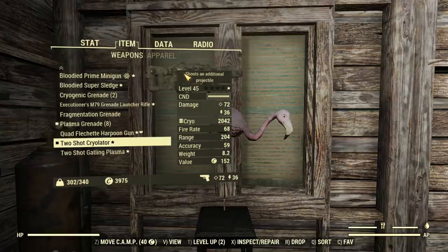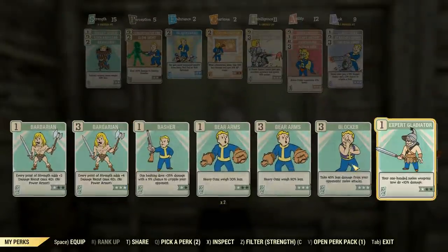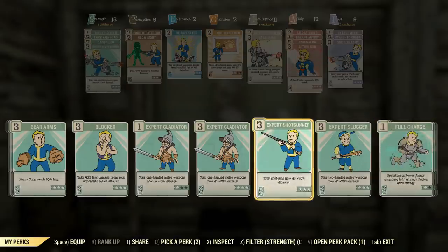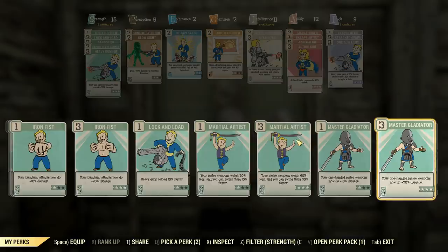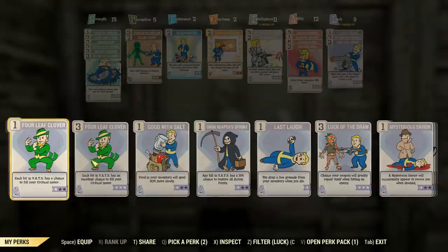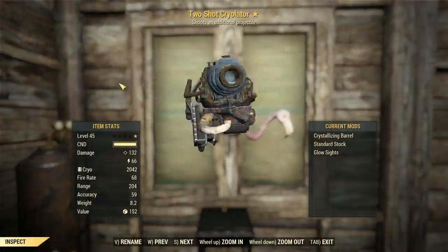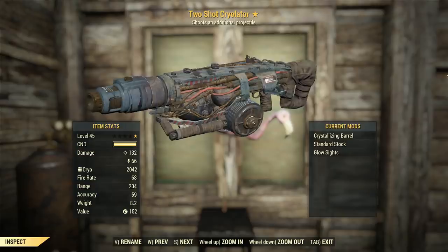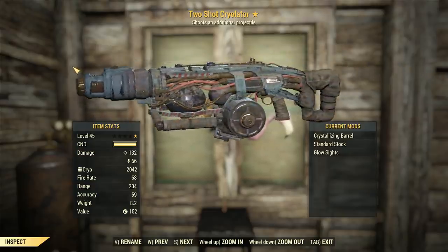So 72 and 36 damage — ballistic and energy respectively — which is pretty damn good, but that can go a lot better. Observe. Heavy Gunner, Heavy Gunner, and Heavy Gunner, plus a little Bloody Mess on top of that. Now we're at 132 ballistic and 66 energy damage.